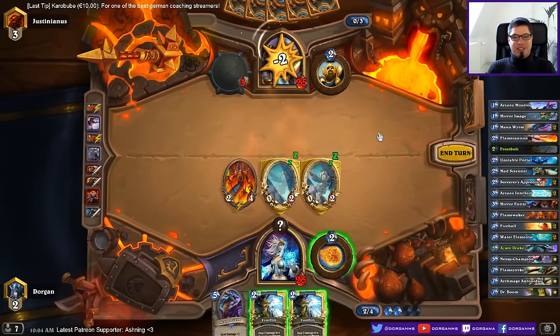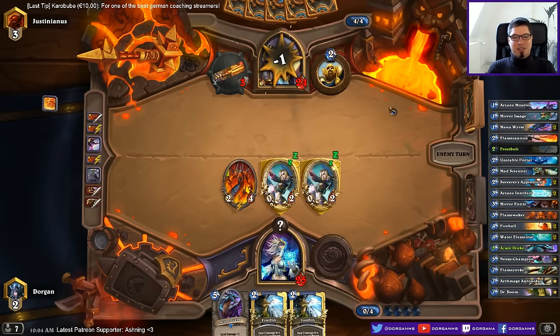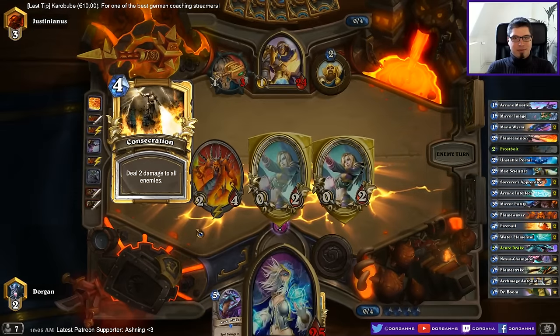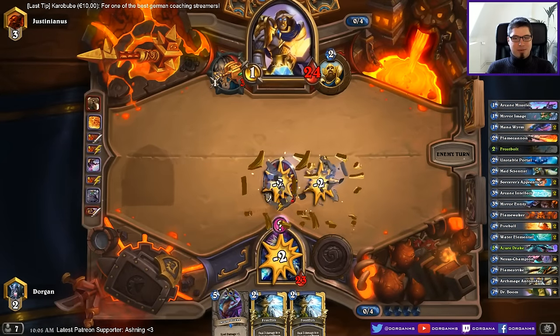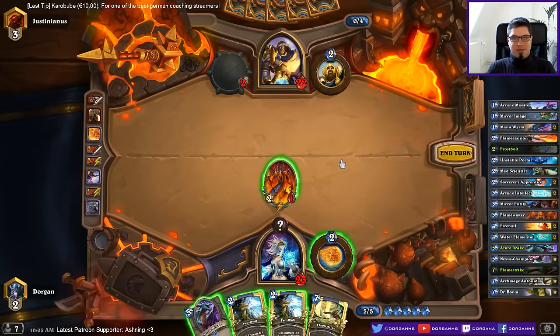I could actually consider frostbolting his face here — this is five more, twenty. Probably meet the removal; I also get another minion so he can't play a one-drop and use consecration or something. These might get one more damage in each with the Azure drake. I wish this was a counterspell. Now it's considerable to freeze his face. If I do this twice it's five damage each — so it's 10, 12, 13. Goes down — you still can't play a minion. Yeah, I think that's correct.